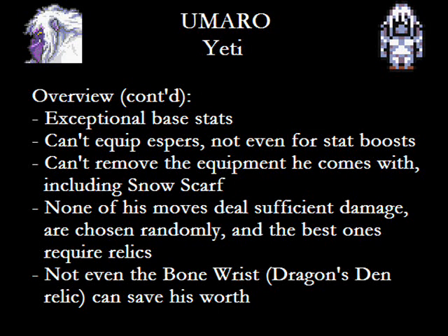But you can't equip him however you like, either. You can't take the equipment he comes with, which includes a Snow Scarf, no less — not even with that guy on the airship who takes away everyone's equipment. He can't have a shield, he can't have a helm. I guess this makes sense because he's a yeti. They tried to compensate by giving him insane natural defenses, but that's still not quite enough.